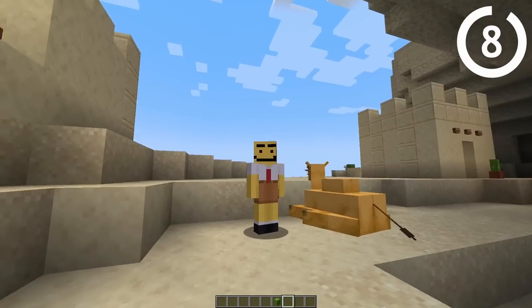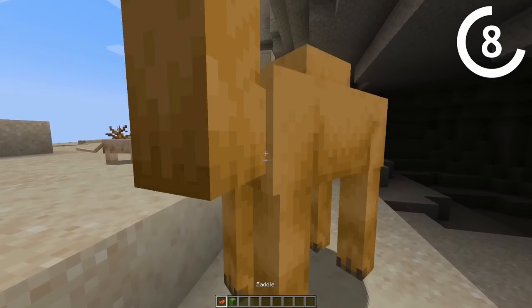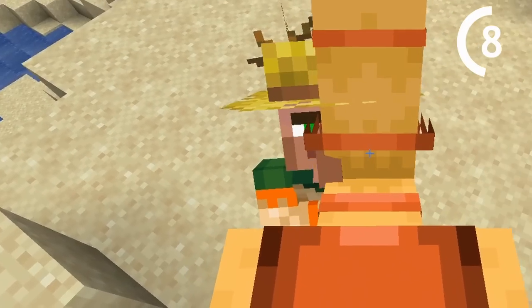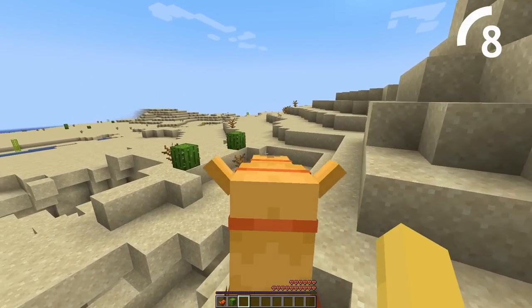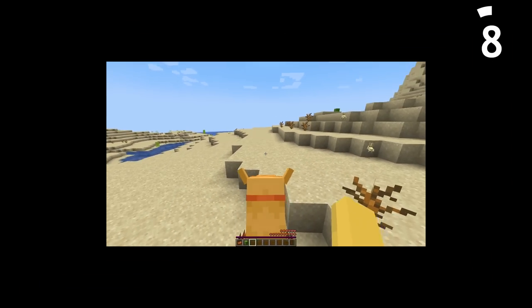One of the best points about this update is the brand new camel mob. A camel is super easy to use — all you got to do is get a saddle like any other mob, put it on there, and you can ride it. This is my camel, get away Mr. Villager! It is really good at climbing blocks, and if you press the spacebar it just does this weird gallop thing.